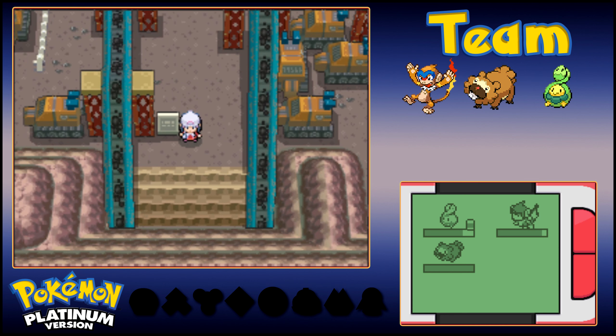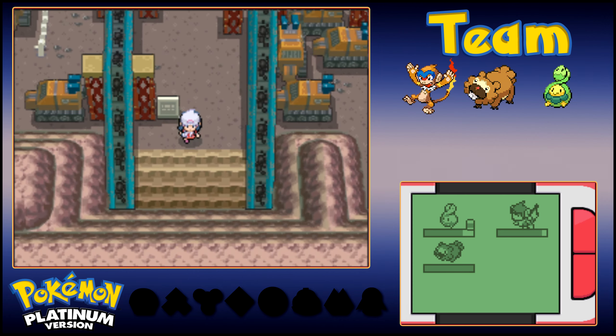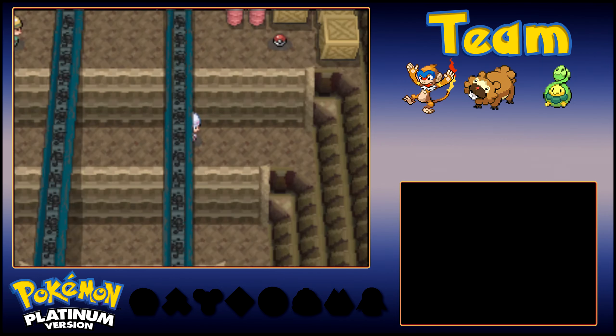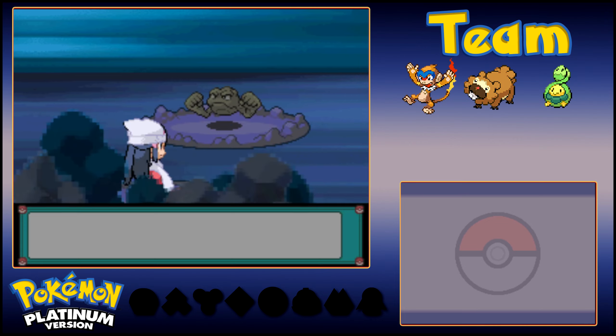We also found out that Rourke, the gym leader here in Oreburgh City, is actually at the mine, which is right here — Oreburgh Mine, beware of busy Pokemon. Unfortunately, I am out of repels going in here, so we are going to run into random encounters as we go. But it's worth talking about the one Pokemon that can be found in here that's brand new.